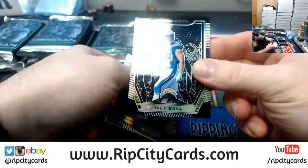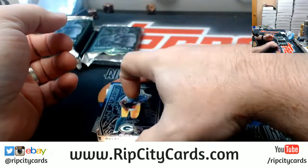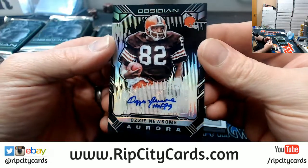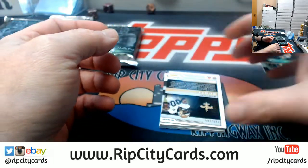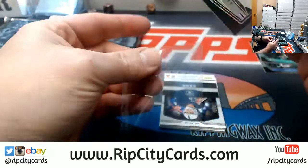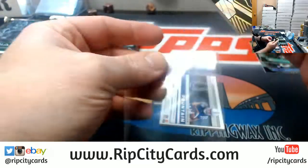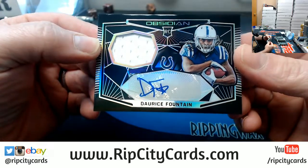We're going to start off with a Joey Bosa to 10. A DeVonta Adams to 50. A Michael Thomas to 100. Ozzie Newsome to 100 for the Browns — Aurora autograph. To 100, a Boston Scott for the Saints. To 10, a Derek Carr, two color swatch for the Raiders. And to 100, a Doris Fountain, patch autograph for the Colts.